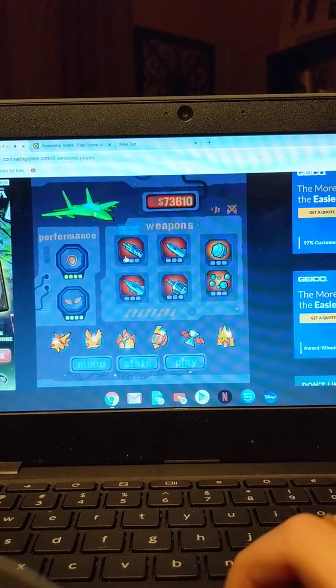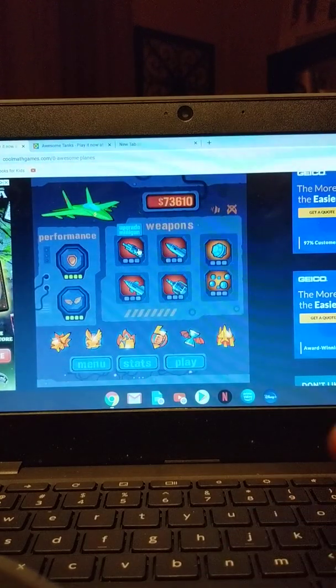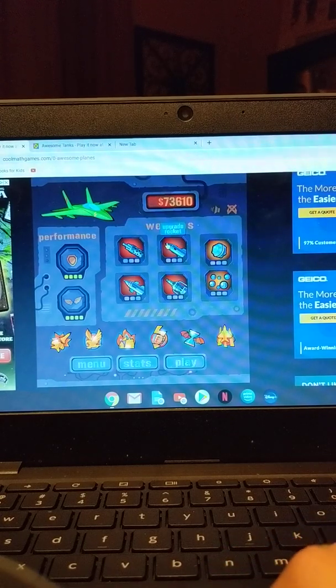So first get the minigun and fully upgrade your minigun, then try to afford the rocket and fully upgrade your rocket, then get the bombs, get fully upgraded bombs to get plasma, and plasma to get lasers, and then you do these.